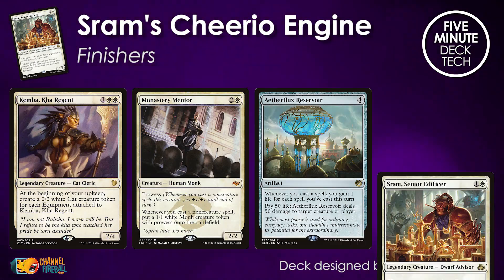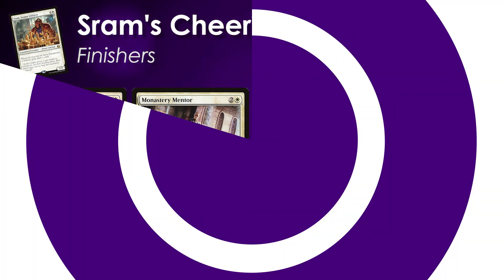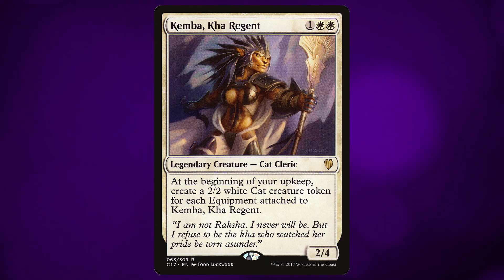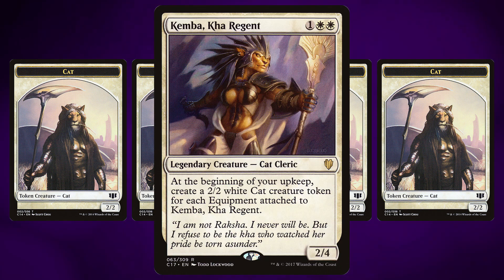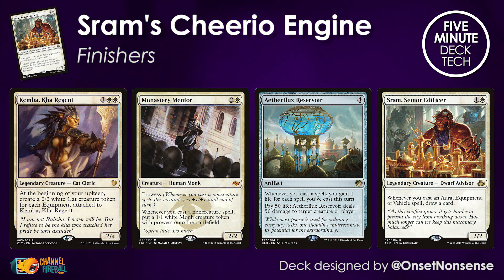None of these interactive cards are going to win the game on their own. For finishers, we have to go a little farther afield. How about Kemba, Kha Regent? After you've drawn half your deck and you've got 50 pieces of equipment on the battlefield, you can slowly start to plop them onto Kemba, and then at the beginning of each turn you're going to create a bunch of tokens that will bury opponents very quickly — unless they have an answer for Kemba on the spot. Monastery Mentor is another way to be rewarded for playing a natural game, playing out all of these zero-cost artifacts, with the insane synergy with Skullclamp as well. This card is perfect for the deck.